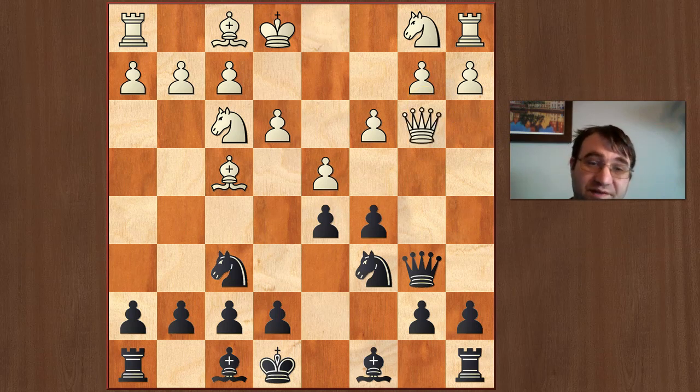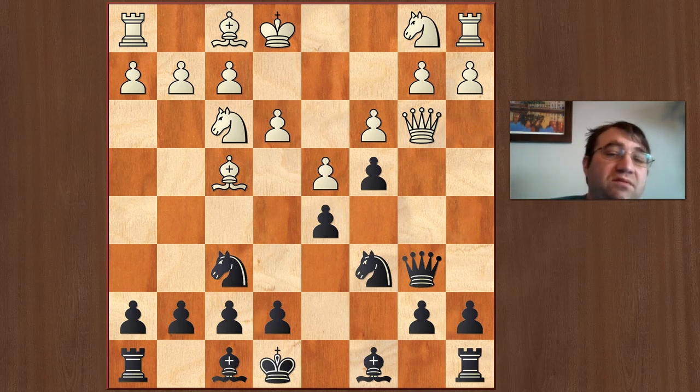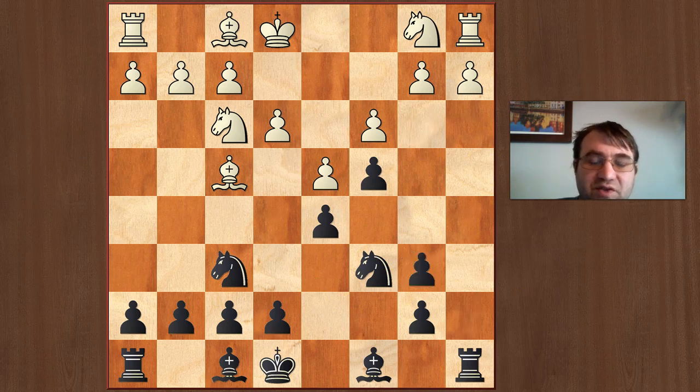Their only other option is to defend b2 with their queen — the vast majority of people play Qb3. Then I recommend pawn to c4, which is an awkward moment for white. If they exchange queens, this throws a lot of beginners off, but every master I've talked to understands this universally: black has actually improved his pawn structure by moving the pawn from the a-file to the b-file. The pawn on a7 only controls one square, whereas the pawn on b6 controls two squares, so you've actually increased your control of the queenside.